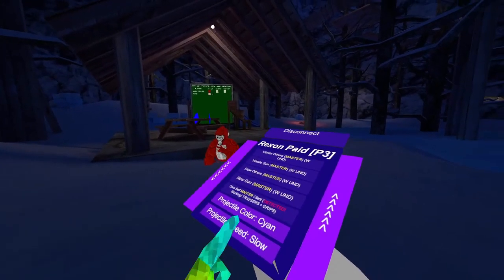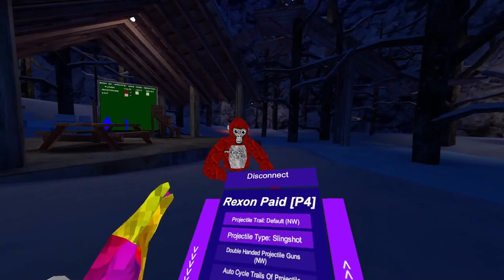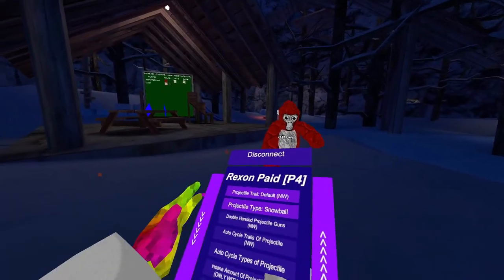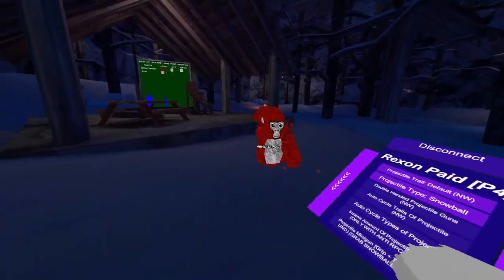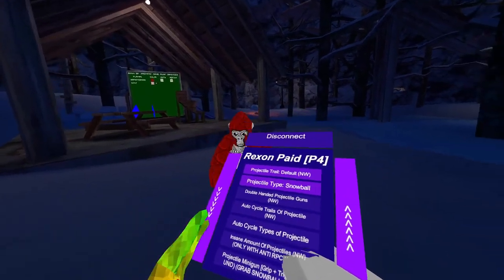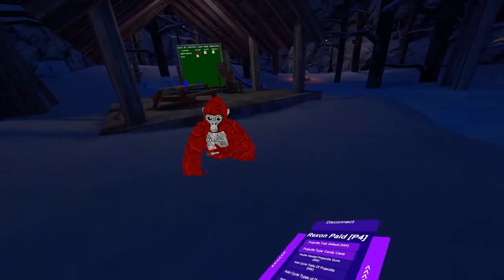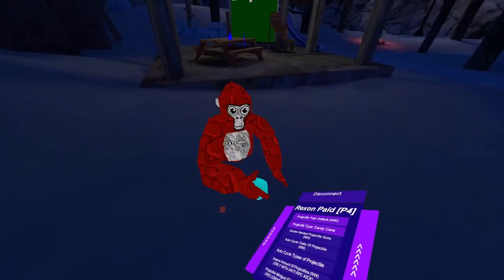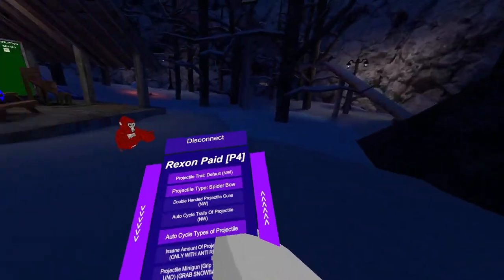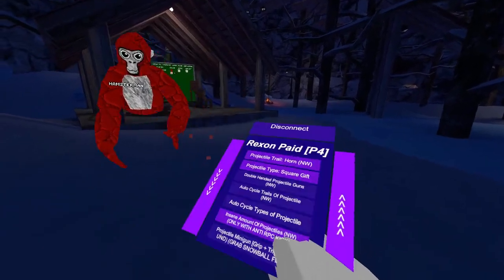Projectile speed — this will change it to fast, extra fast, slow, and even evil. Projectile trail, projectile type — you can change it into anything like this. Double-handed projectile guns — it doesn't work. Auto-cycle types of projectile — when you turn it on and shoot a minigun, it shoots all the projectiles. But if you have it off, it just shoots one type of projectile. Both projectiles doesn't work — it's only with anti-RPG.